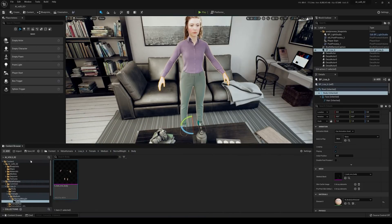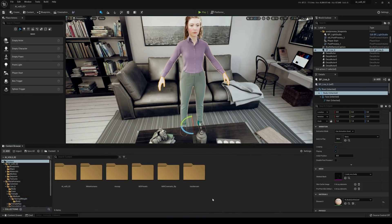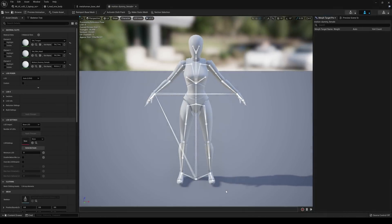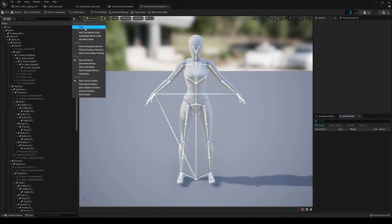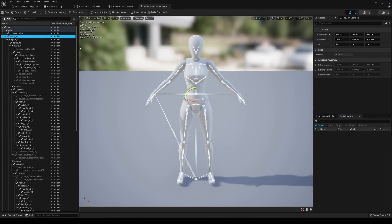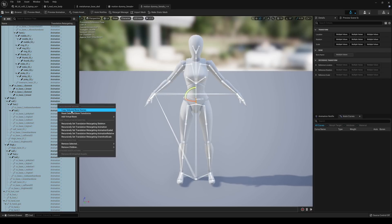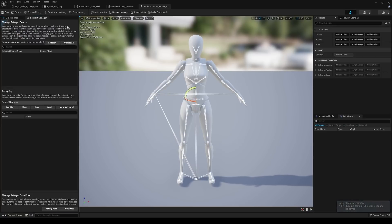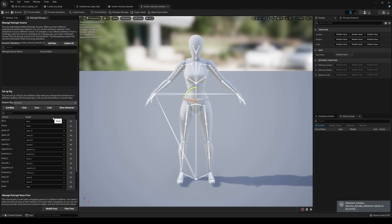Now we're going to fix the mocap skeleton so it matches our MetaHuman. Go to the mocap folder and double-click the skeletal mesh. It's in an A-pose — that's what we want, and that's why we selected Unreal Engine in ActorCore. Click on Skeleton, go to Retargeting Options, select everything except Pelvis and Root, shift-click, set retargeting to Skeleton, and save. Go to the Retarget Manager and select Humanoid to match the MetaHuman.